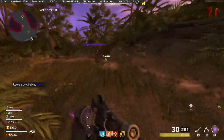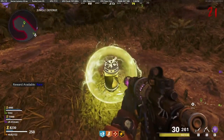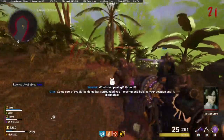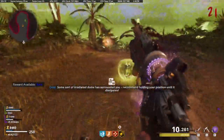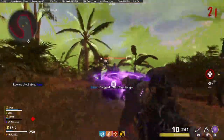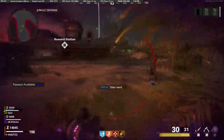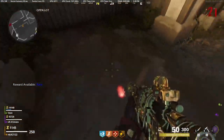Once you have the first one, you are going to be looking around for another dig spot for another ether canister. Once you find it and start digging it up, it will start a wave defense. You need to stay in the circle area and all your teammates need to be in there too, otherwise they'll end up dying outside of that zone. Just survive inside of this green circle — it will get smaller over time, so just be aware of that. Once you have stayed in it long enough it will end the wave defense round and you can go ahead and pick it up.